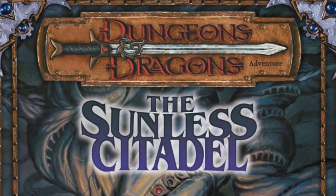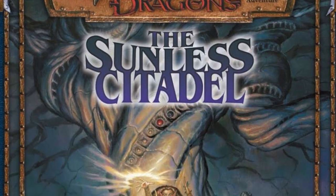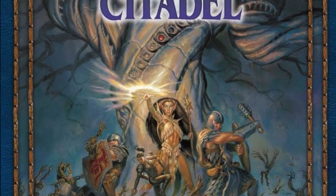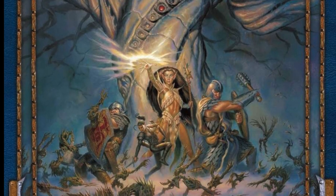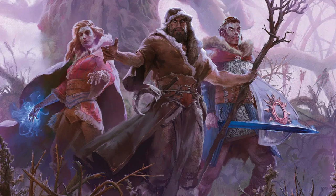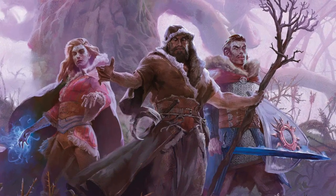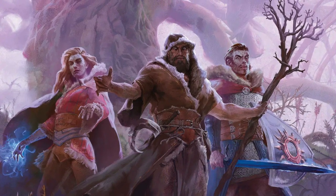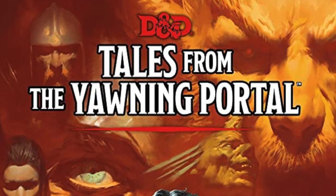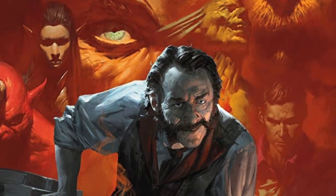Moving to 3rd edition, Sunless Citadel is a great starting adventure. I played it as a player back in 3rd edition and have run the 5th edition version multiple times. What's great about this dungeon crawl is it has two very clear factions — the kobolds and the goblins — and each time I've run it, players have done something different. One time a paladin of Bahamut eradicated all the kobolds; another time the players allied with the kobolds to defeat the goblins. The main villain is a druid, something you don't see very often. You can find the 5th edition version in the Tales of the Yawning Portal anthology.